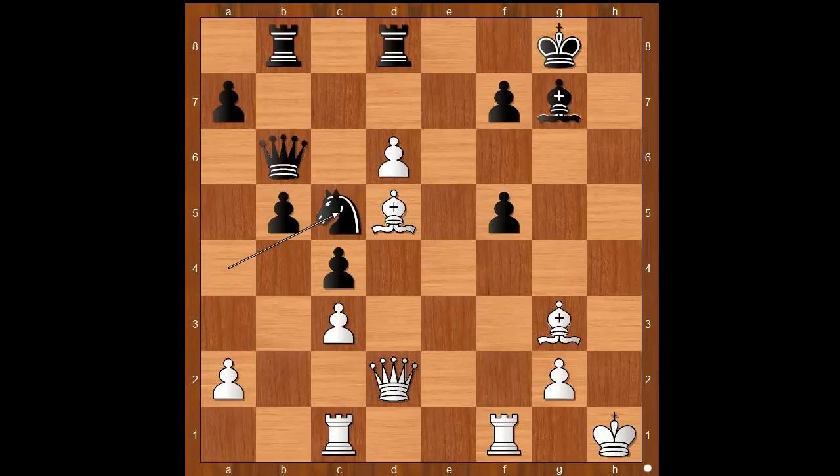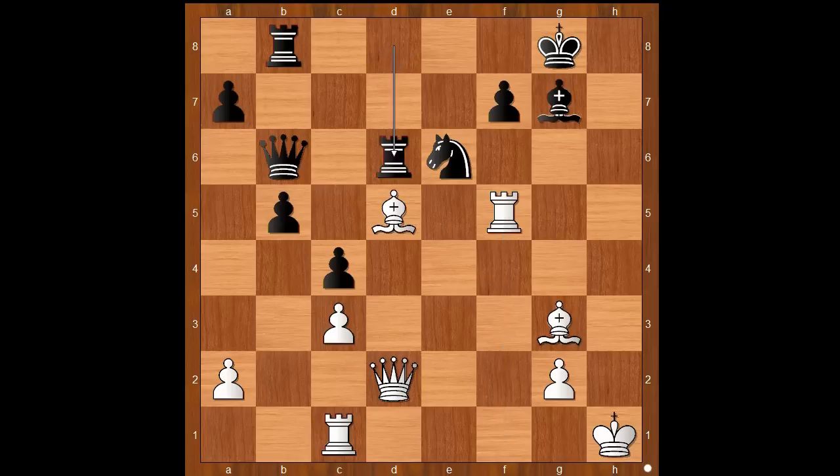Not only attacking the rook but clearing the spot for the bishop. Rook from a to b8, bishop to d5, knight to c5, bishop to g3 intending rook takes on f5, knight to e6, rook takes on f5. Low on time and in a difficult position, Grischuk played rook takes on d6 — but this is actually the best move under the circumstances.